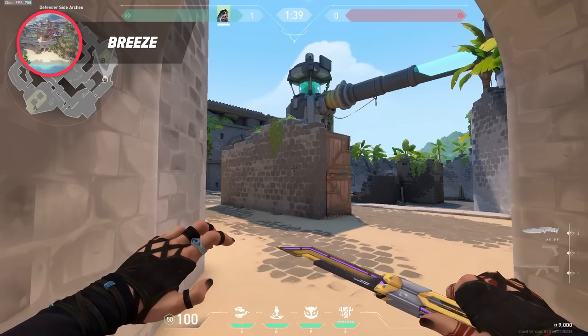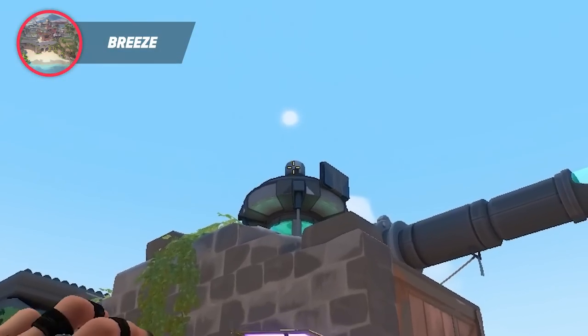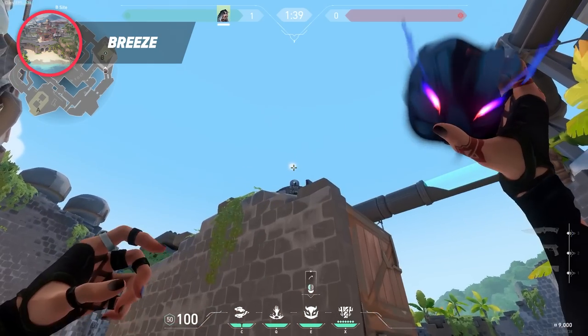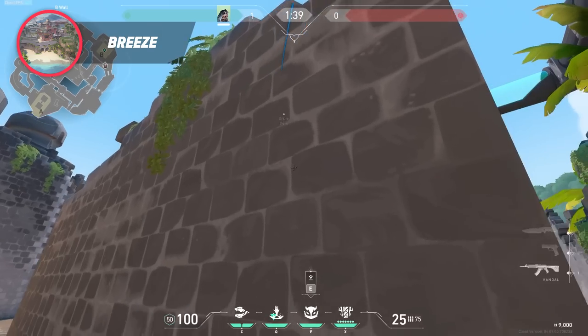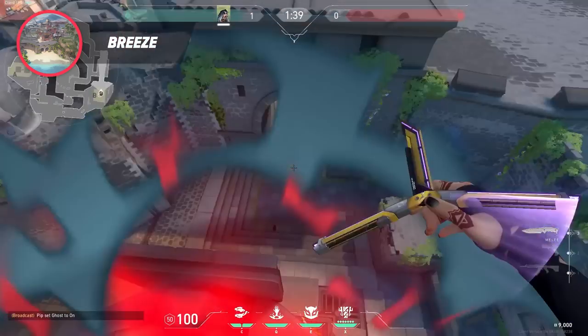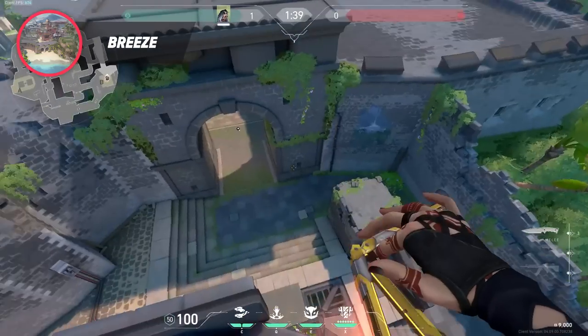On the B retake, there's actually a really strong lineup. Align with the sun and the top of the sight tower like here, and then simply run plus jump throw to make it land on top. That way it'll be able to see all of sight, and it clears a bunch of corners while also being very hard to shoot — a really cool eye that you should definitely try out.